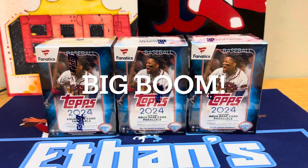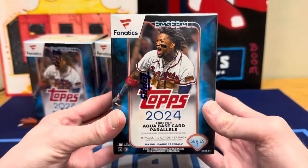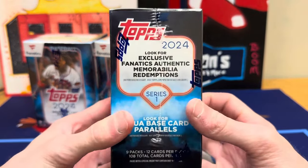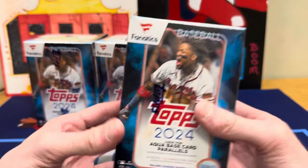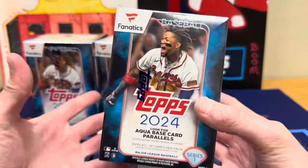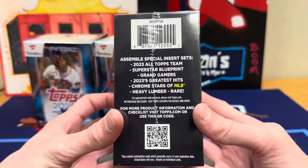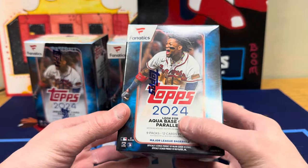Hey guys, Sports Cards and More back today with a brand new baseball card video. We are back with the brand new 2024 Topps Series 1, but these are the exclusive Fanatics blasters — first time ever we have a different version of Topps from a different company. Fanatics is going to be doing exclusive blaster boxes this year with a chance to pull exclusive Fanatics authentic memorabilia redemptions, so that's what we're chasing. For example, you can get a redemption for an autographed baseball, autographed jersey, or autographed bat.